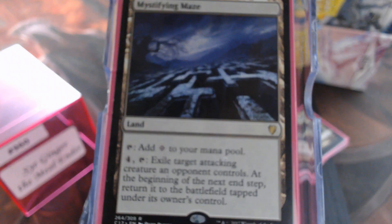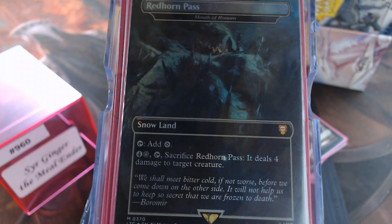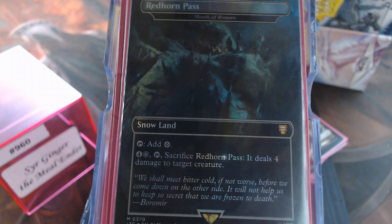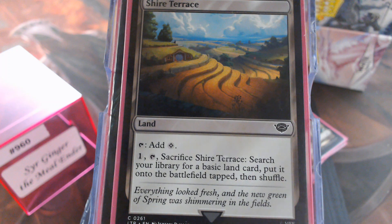Mystifying Maze. Mouth of Ronum — I'll admit, yes, Mouth of Ronum does not need to be in here. I had it because I only had four Wastes to my name. Once I get another Waste, this will pop out because I have no snow-covered in here — it is just a colorless land. And lastly, the Shire Terrace.